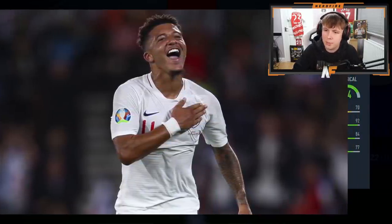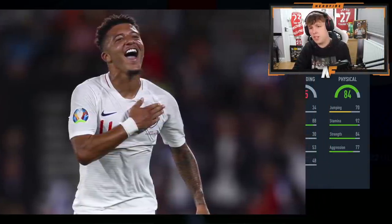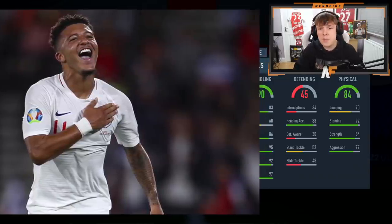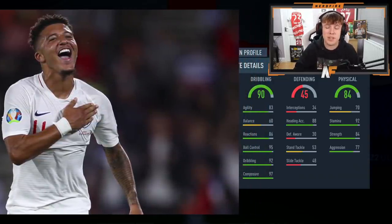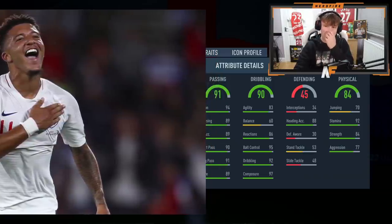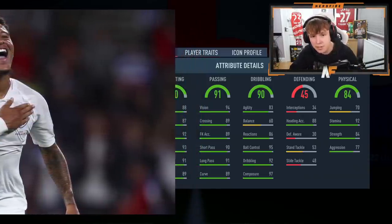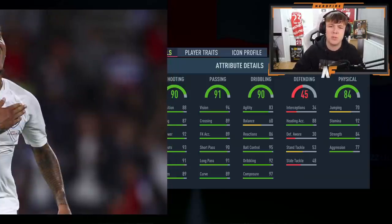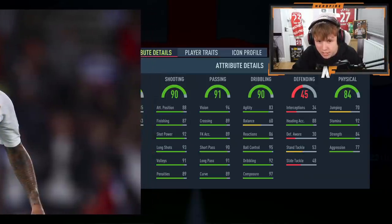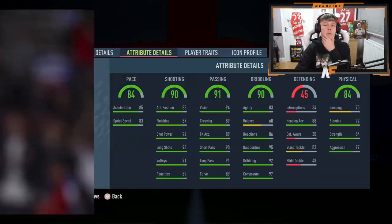Player number two: first stats are pretty solid — 84 physical, 92 stamina, 84 strength, 77 aggression — not bad. Defending is terrible so this is definitely some sort of forward. 88 heading accuracy, 90 dribbling, 95 ball control, 92 dribbling, 97 composure. 91 passing, 90 dribbling, 84 physical. 90 shooting, 91 passing, 92 dribbling, 84 physical, 45 defending. It's all down to pace now... 84 pace — you're trolling! It was looking so promising.